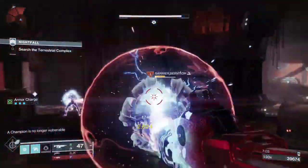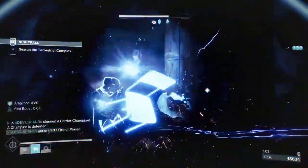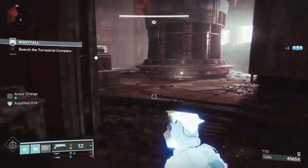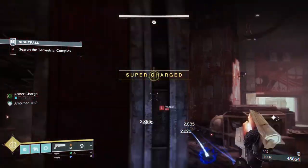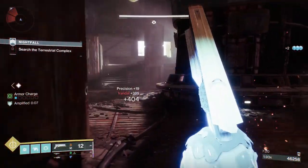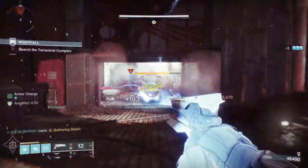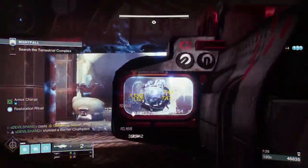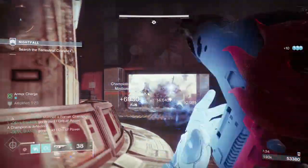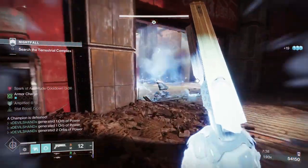A finisher on the servitor, then I can scout. I'm going to throw my super outside to keep them busy — when they jolt, they get blinded and can't really push you, so you can focus on your target. The wizards and the shriekers are the most annoying enemies here; everything else is pretty simple. I throw a grenade now as enemies are pushing — with the wizards coming, the servitor is down and everything gets easier.